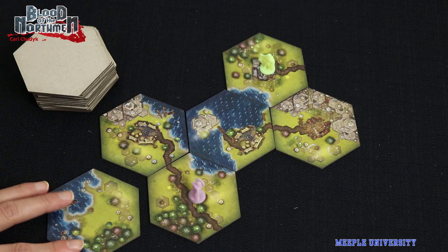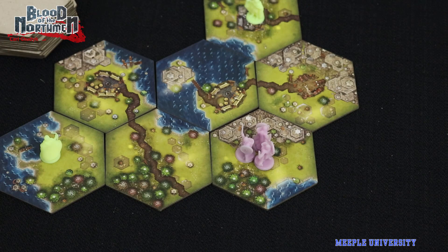Forest lets you place a warband meeple on that tile. Lake lets you move up to three warband meeples. Road lets you move any number of meeples through the roads. Mountain lets you engage in battle with other players' meeples, with the winner gaining victory points. Alternatively, all four types of tiles give you the option to draw more tiles to your hand.